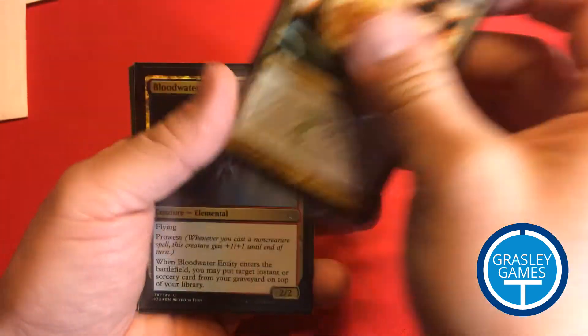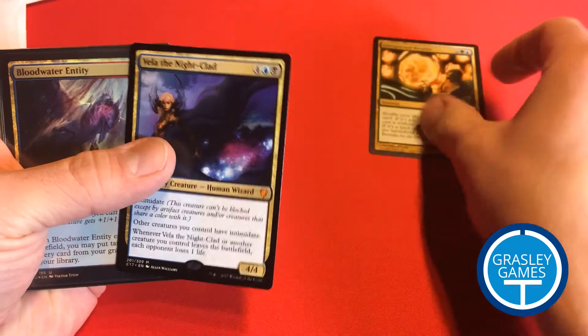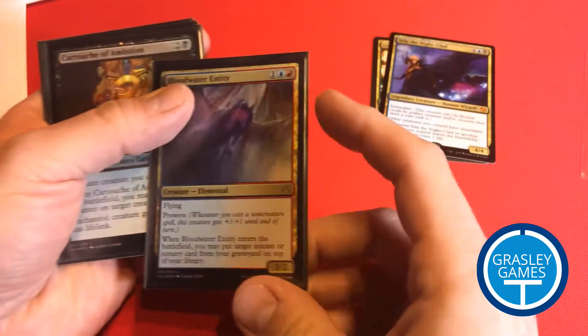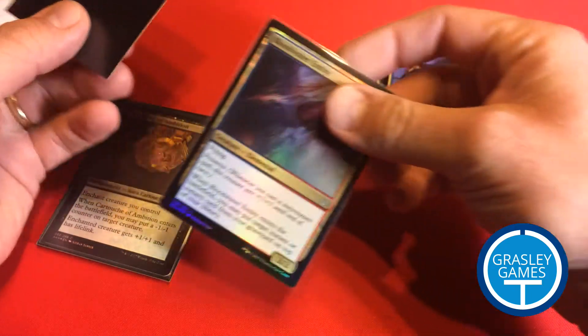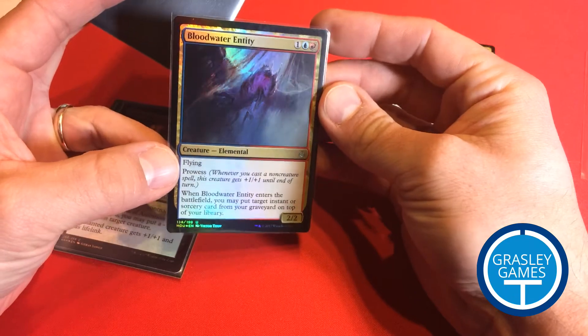So we start with Unexpected Results, and I'll just de-sleeve as we go here — and Vela the Nightclad. We have Blood Water Entity. This one was actually double sleeved and it's a foil, so that's nice. That's a pretty card.